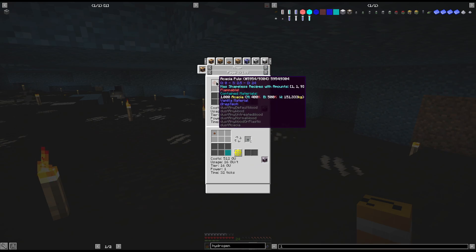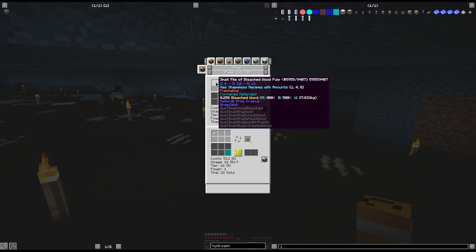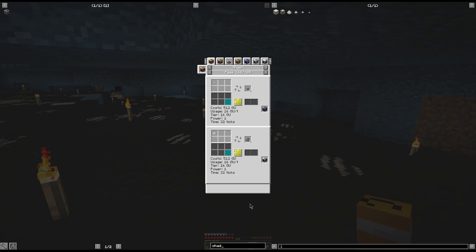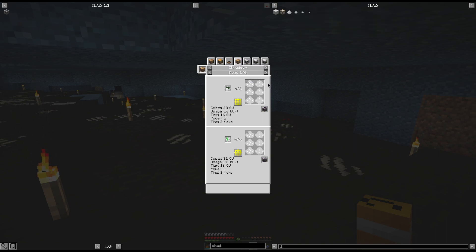Dynamite dust is made from wood pulp and glycerol. One important thing for anyone wanting to automate making this — you don't actually need a tree farm. Somewhere in the 189 recipes there is chad.